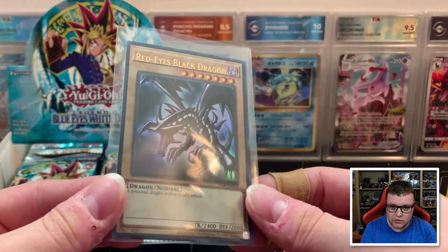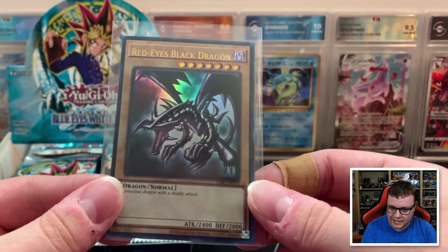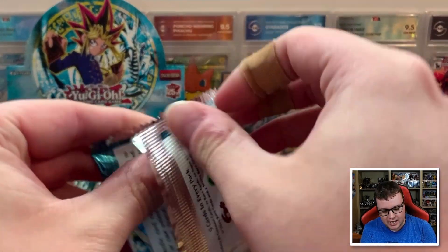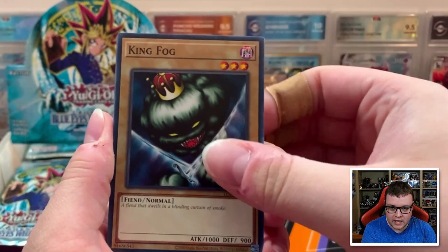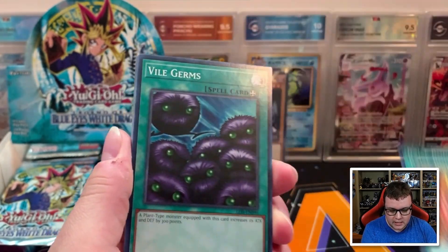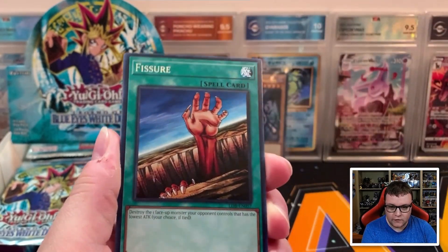There we go — there is our first Ultra Rare of the box: Red Eyes Black Dragon, so cool. Next pack here. It's Gaia the Dragon Champion, that's what I was thinking of. Let's see what we have — we have King Fog, Trial of Nightmare, Ray's Body Heat, Vile Germs, and Fissure. Man, this is so nostalgic.